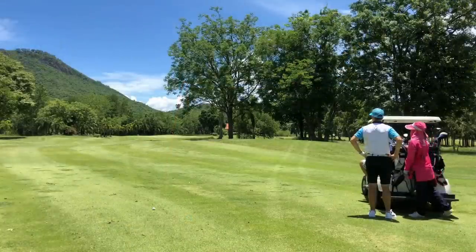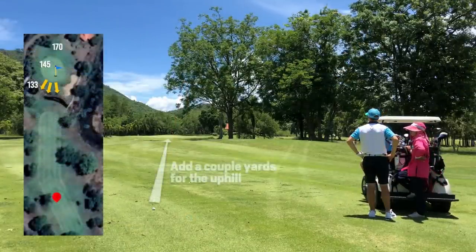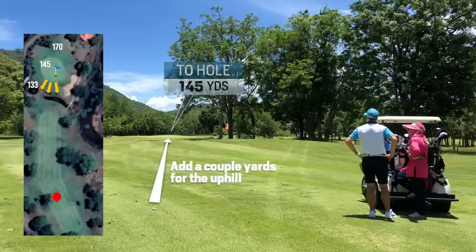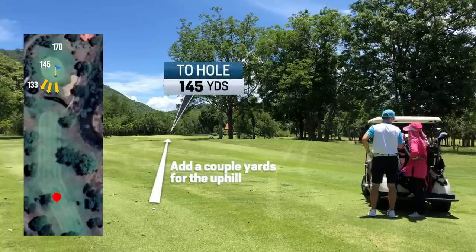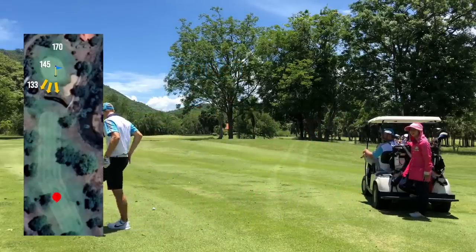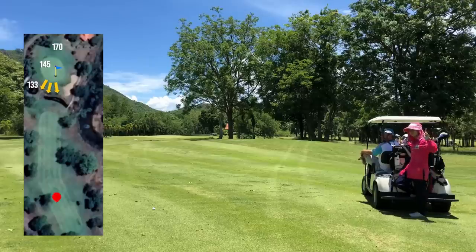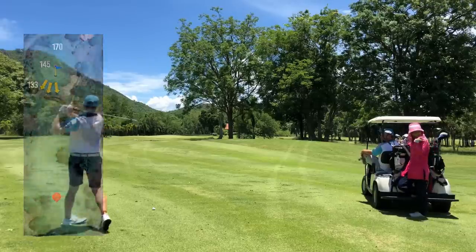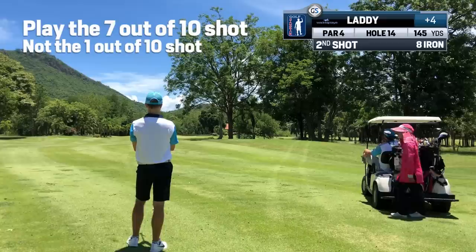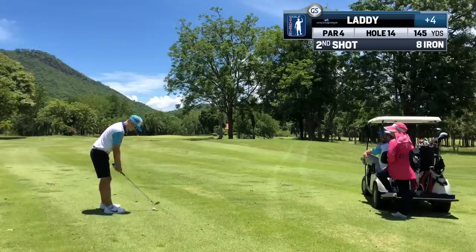This is a good lesson in club selection. With 145 yards to the pin, which is on the front of the green, we often pick the club we think goes exactly 145 yards — but to carry the water in front of the green is 133 yards. We can go as far back as 170 yards where there is no trouble. A mistrike of the 145-yard club and we're flirting with the water. Trouble short — go long. Trouble long — go short. Selecting the 1-out-of-10 shot means 9 out of 10 attempts are disasters. Play the high percentage shots.